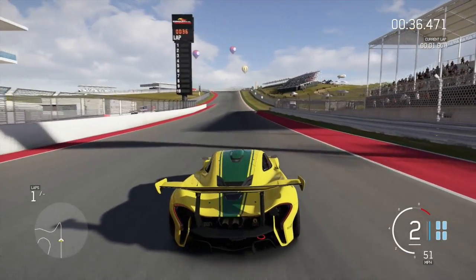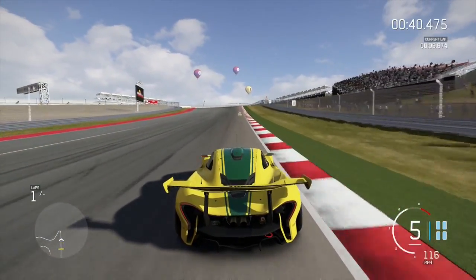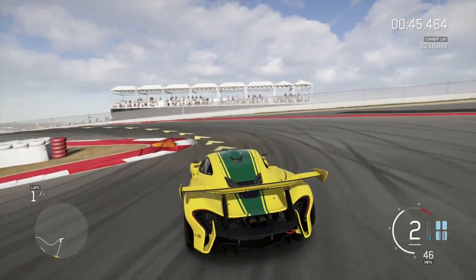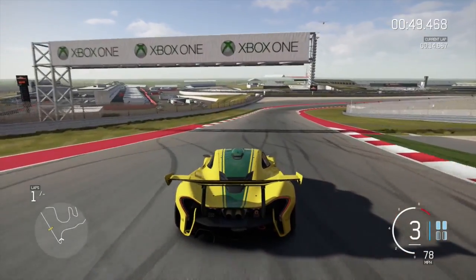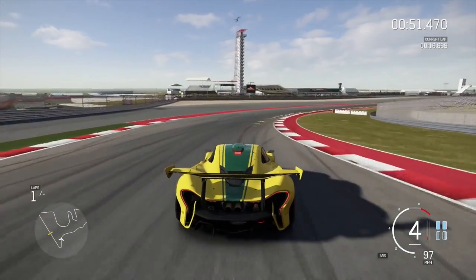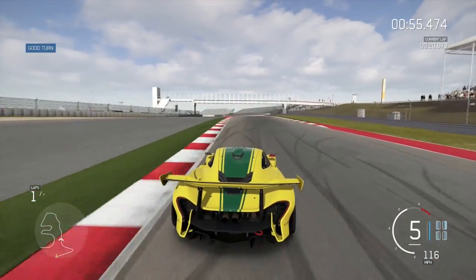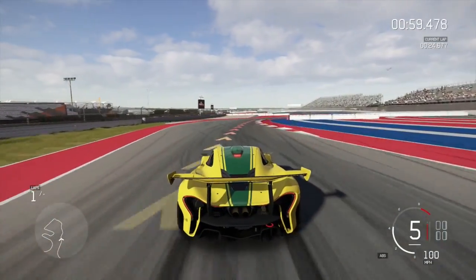Now let's see what this car can do on a lap time. It takes off really well — you can see the acceleration on the bottom right. I'm going to brake here. This track is Circuit of the Americas, and I picked it because I've seen real-life videos of this car on this track, so it goes together pretty well since Forza simulates real life.